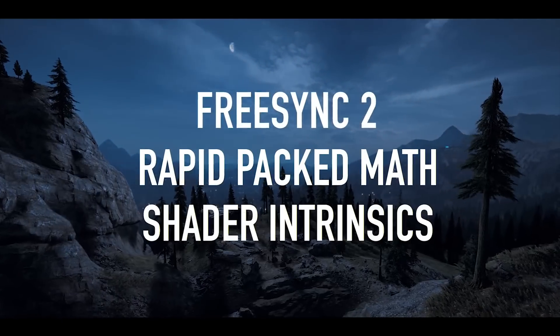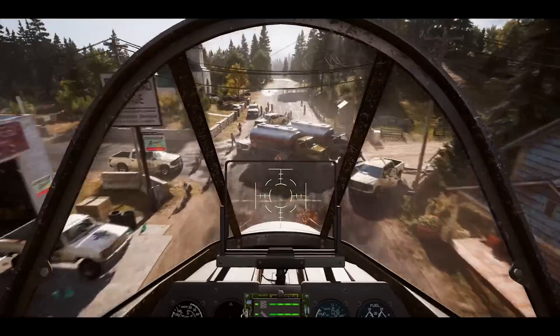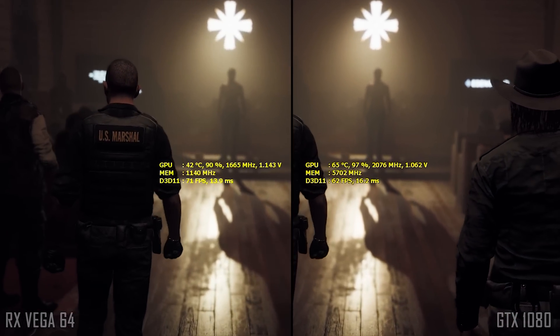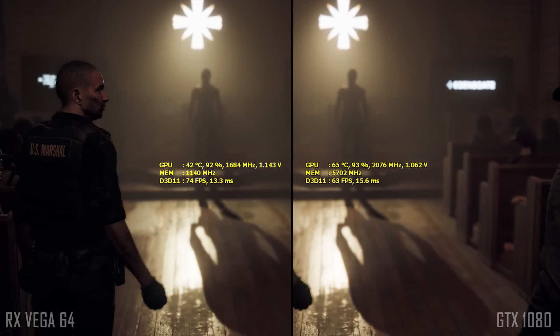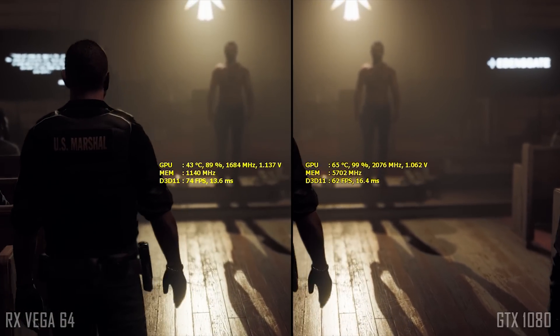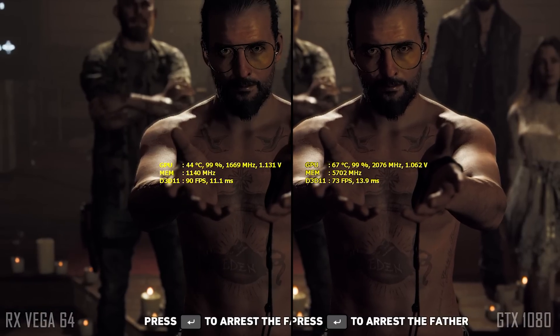It's also worth mentioning that none of this has any negative impact on Nvidia cards. Being the only DX11 title that currently does this, I was curious to see the RX Vega 64 versus its competitor the GTX 1080. When we got rapid-packed math in a game last time — Wolfenstein 2 — it was running on Vulkan, which by de facto tends to run better on recent AMD cards. But what about a DirectX title?